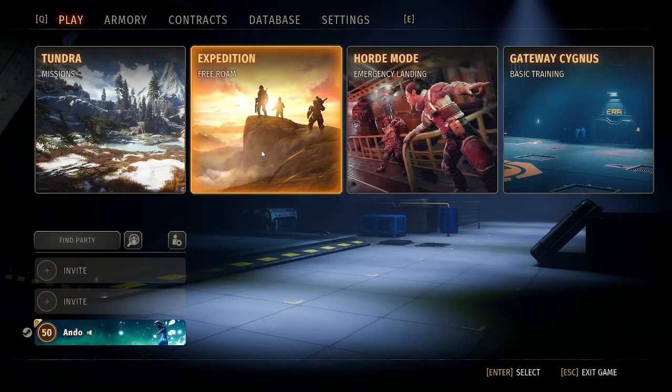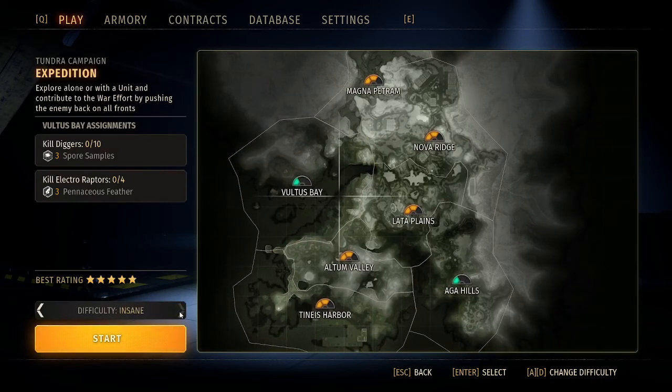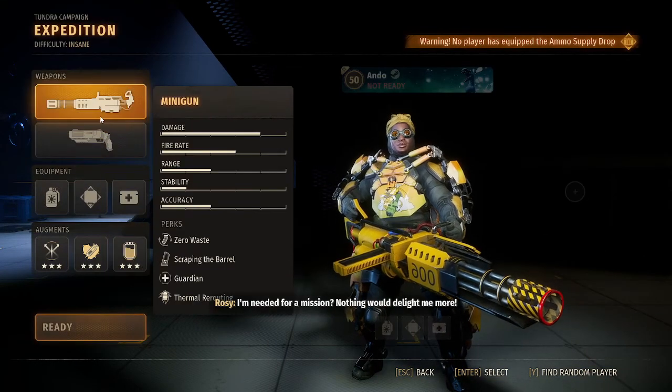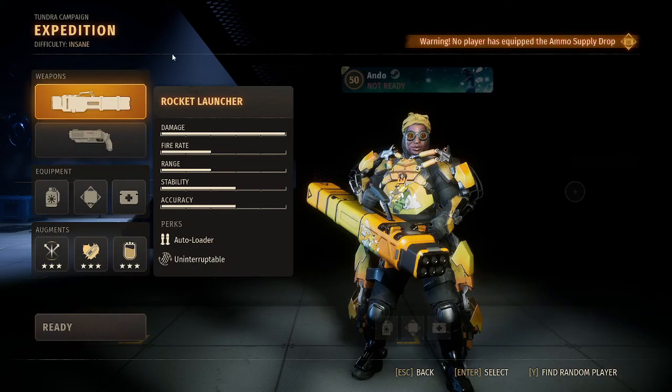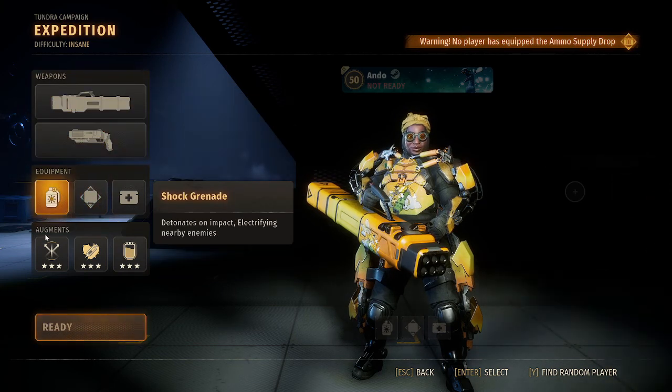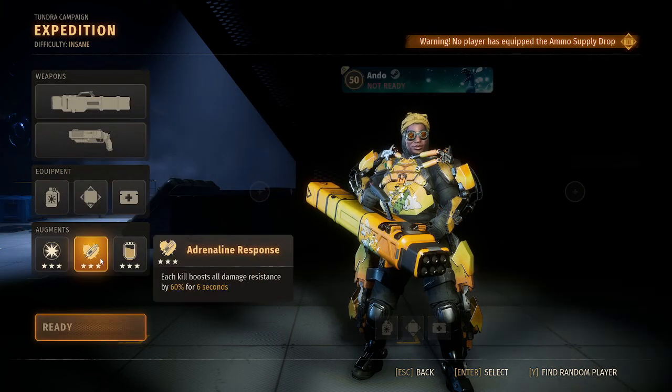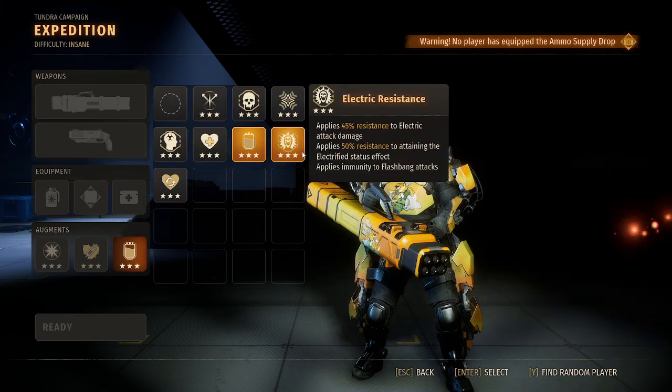As for strategies, Extraction farming on Insane is probably your best bet, as you can continue to fight the dinos for an endless amount of time. As for hero choices, you would definitely want to go with Rosie, as you just have access to unlimited ammo, unlimited health, and she's just all around easy to play and not die. For Extraction farming, I would definitely have Wrath Burst, Adrenaline Response, and whatever else you want.